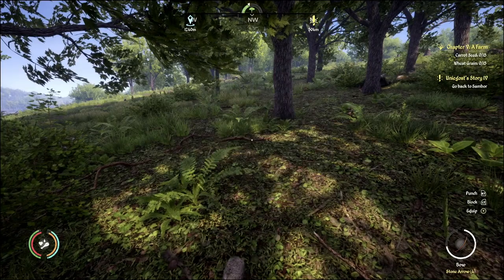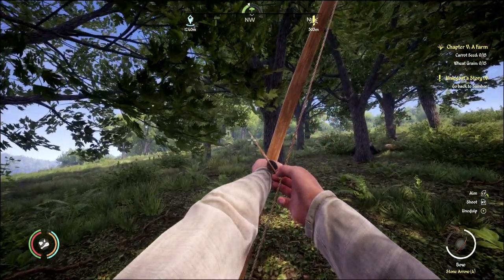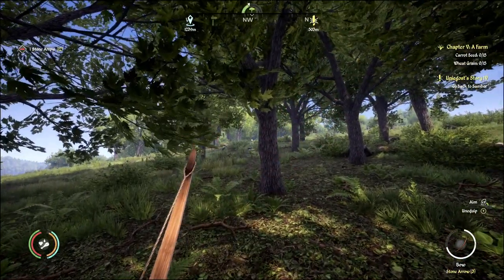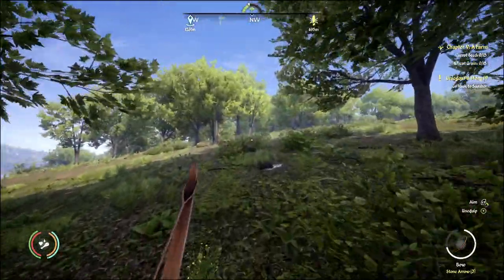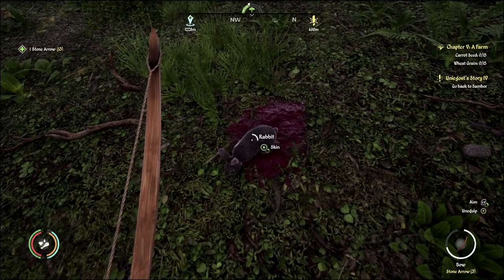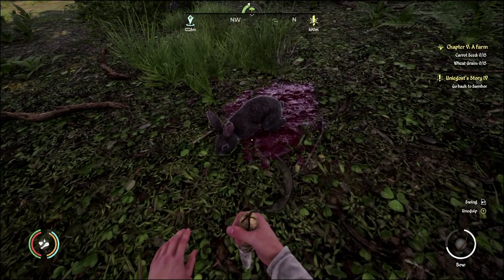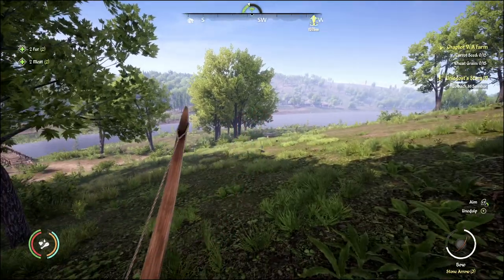There's a rabbit — let's grab that. Got him. I feel like we had a rabbit trap up here somewhere too. Maybe not. Alright, let's skin that. That'll be a little bit of meat. Some fur and meat.